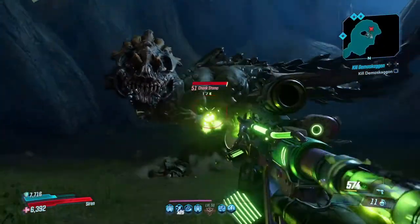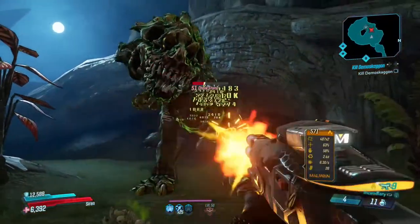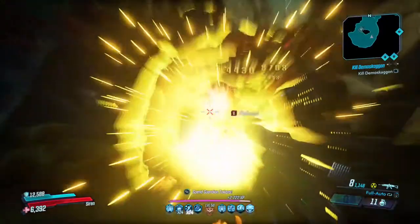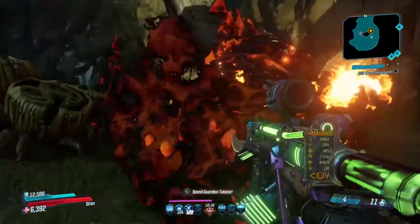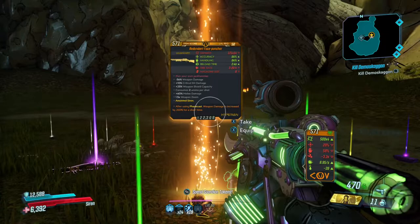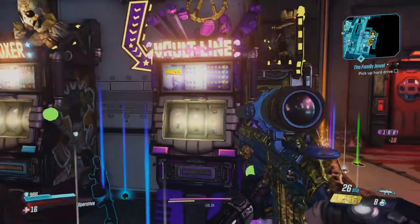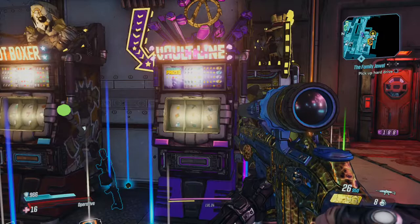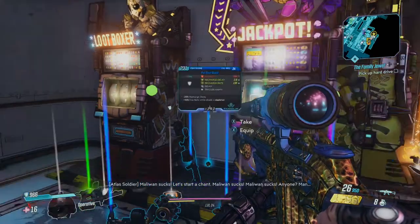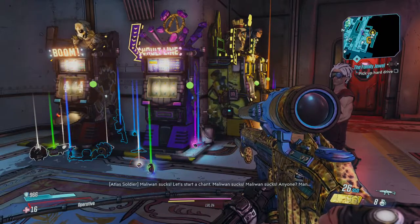Addressed a reported issue where certain shields could provide buffs to players even when not equipped. Players can no longer stack the health regeneration buff of the Brawler Ward legendary by repeatedly equipping and unequipping it. Fixed an issue where class mods and artifacts were sometimes accumulating action skill cooldowns when respeccing. Fixed an issue where the Hellwalker's anointed parts could sometimes be incorrectly weighted. Fixed Zane's Barrier sometimes not blocking DAHL weapon projectiles. Fixed FL4K's Gamma Burst cooldown sometimes stacking when reviving or spawning a pet. Fixed rare spawn enemies sometimes not spawning during a mission if already defeated that session.